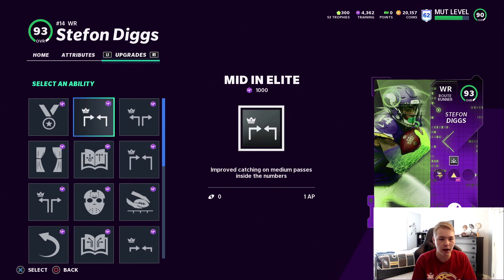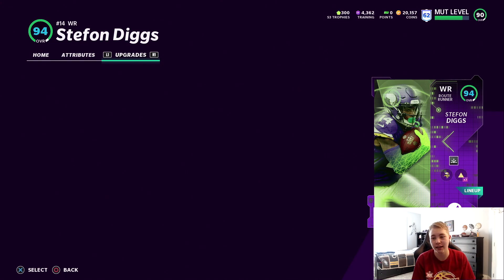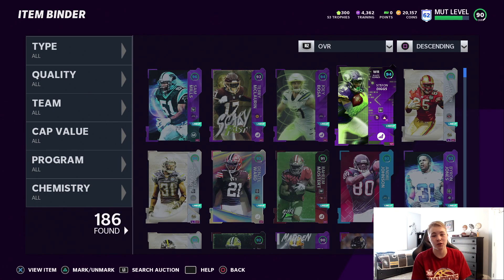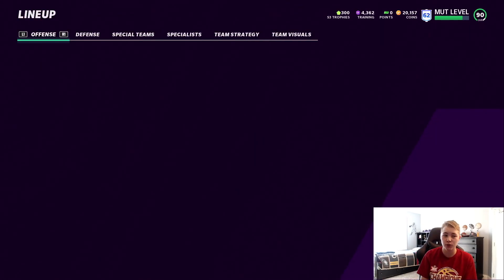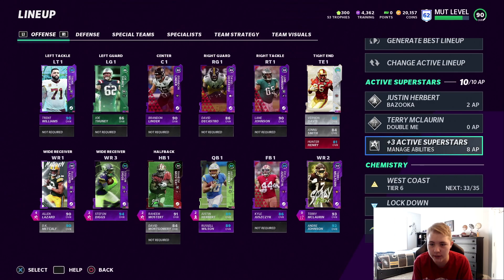This is the Stefon Diggs card — a player I've been dying to get, 94 overall on our squad, so it's definitely awesome for him to be on the squad in a revamped way. I also have some ability stuff to go over, so we're gonna check that out before I introduce the team.